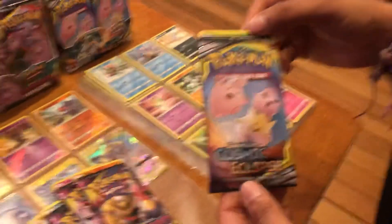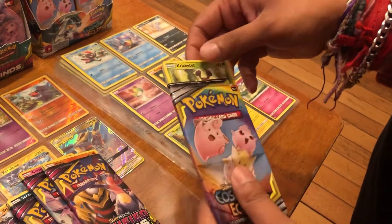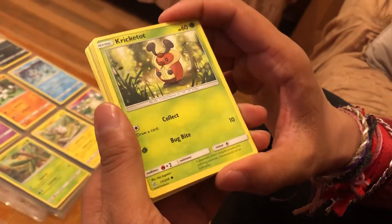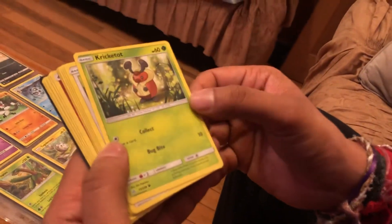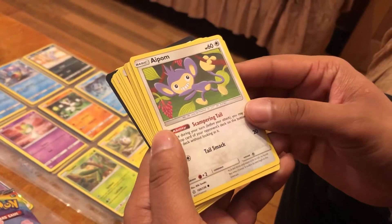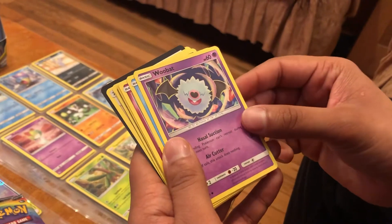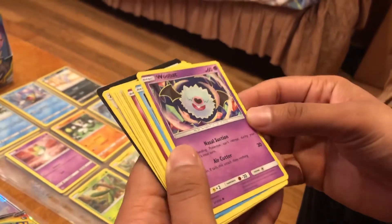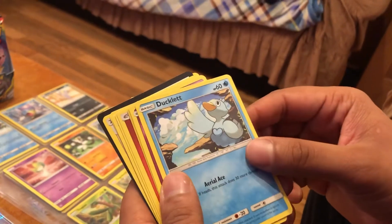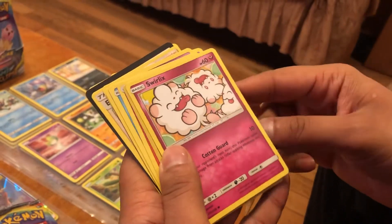So I'm opening this series — Pokémon Trading Cards, Sun and Moon Cosmic Eclipse. Let's see what we got: Cricketot again, I really like the artwork. Then Aipom — he's a funny character. And then Woobat, then Woobat again with different artwork, then Ducklett and Swirlix.